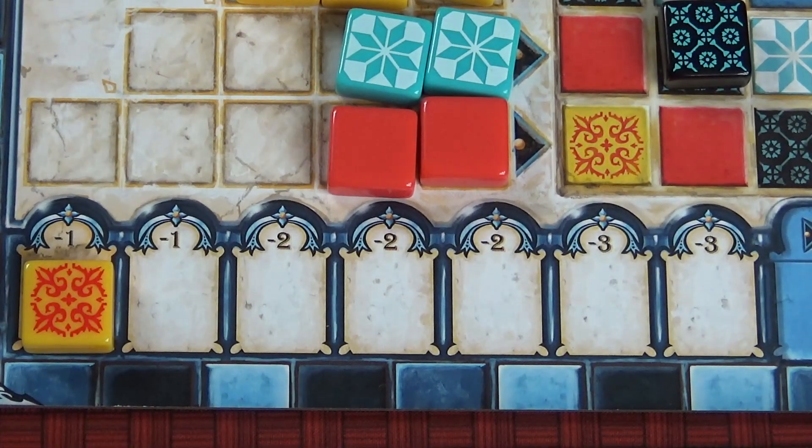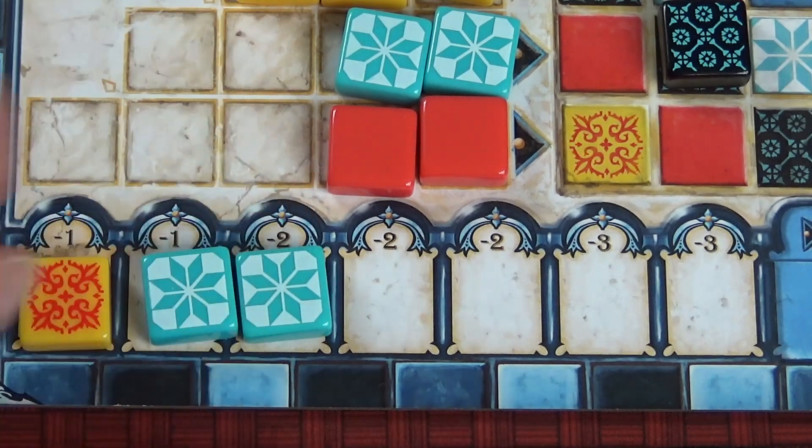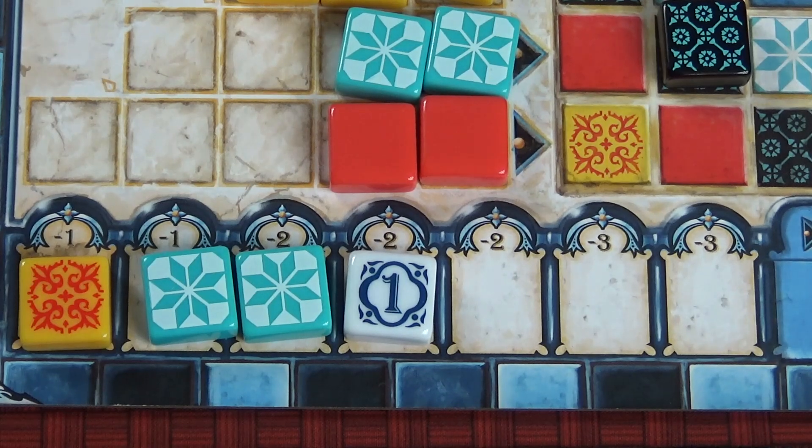The more tiles you have at the bottom, the more negative points you score. Remember that first player token also goes there, so you'll be going first next round but you'll get at least minus one point. Sometimes it's a sacrifice worth making — knowing when to take a punch in the gut and accept minus two or even minus four points for the round. At the end of the day, it might be more beneficial because you're completing lots of horizontal and vertical lines giving you mega points. Gaining ten points and losing two or three points is not so bad compared to what everyone else is doing at the table.